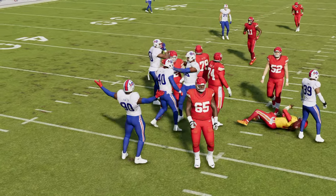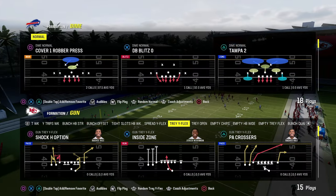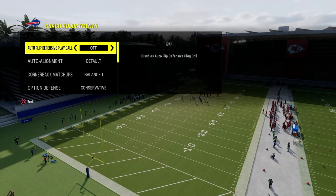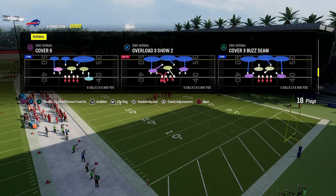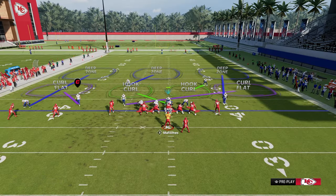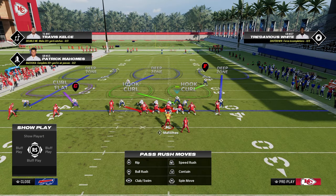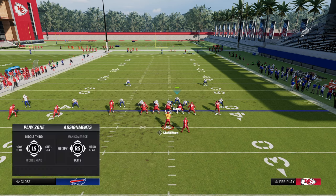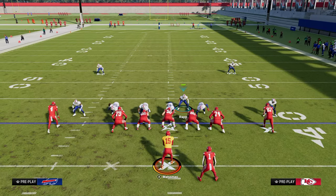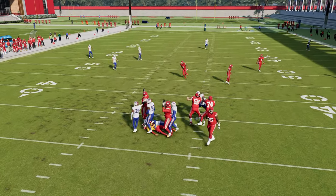If someone is running a significant amount of trips tight end, go into your coaching adjustments, turn on man align, and come out in cover three buzz press — but flip it to keep consistency. It's better alignment-wise and you still get that standard pressure concept. I like to play cover two to the trip side and cover three to the wide side. You'll get that pop-off disengage and this blitz is going to give your opponent fits.